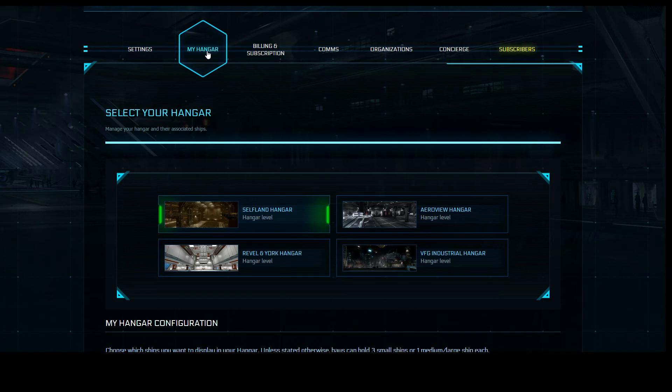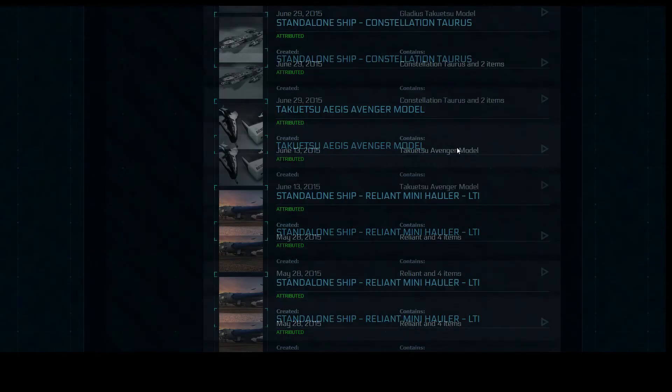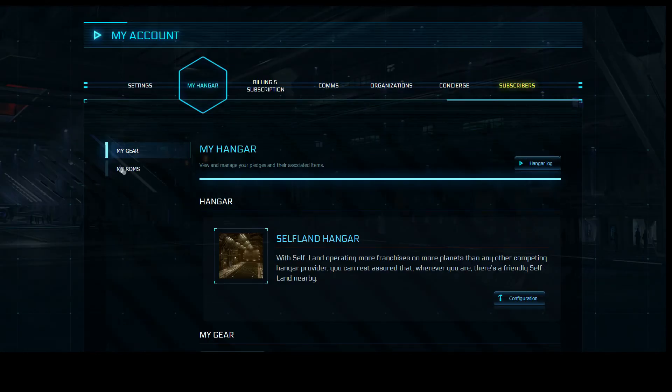I'm going to click My Hangar again, and it should bring us back to that default page. The one thing I do want to show you is the My ROM section. There is a new system that's been put into Star Citizen fairly recently, which is the rental system. So if you don't own a lot of ships — say you only own an Aurora but you really want to fly a Hornet — you can rent the Hornet for seven days.